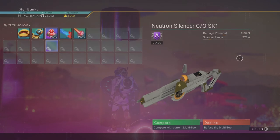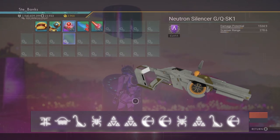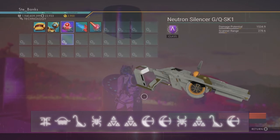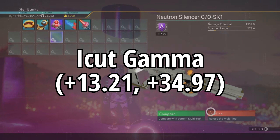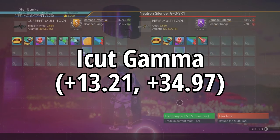The portal coordinates you need to get your hands on this white and gold multi-tool are: Face, Sunset, Diplo, Bug, Atlas, Atlas, Eclipse, Eclipse, Bug, Atlas, Diplo, and finally Eclipse. The planet itself is called Icut Gamma and the on-planet coordinates for the alien monolith are +13.21 and +34.97.